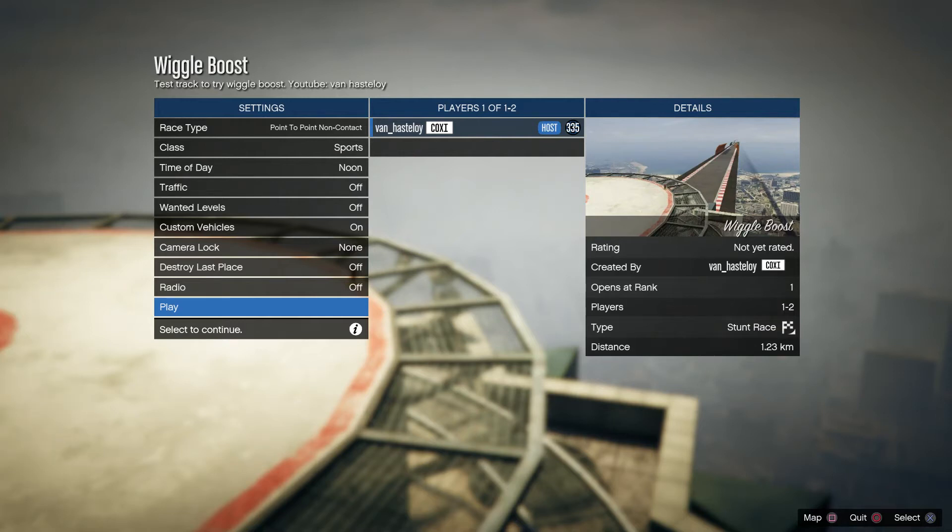In this video I'm going to show you a weird thing called wiggle boost. You're turning left and right all the time instead of driving straight. What happens is the same effect that gives you a boost while driving over a curb — your suspension gets pushed together. So by wiggling your car in a straight line, your suspension gets pushed together all the time and the car gains speed from that.